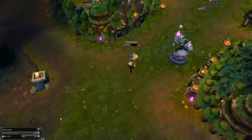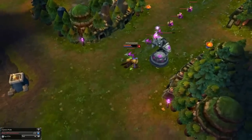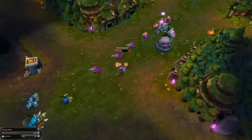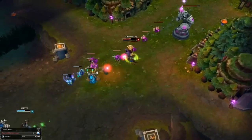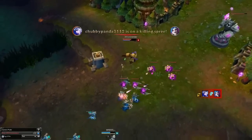On level 1 your Q hits really hard onto your enemies. I tend to start with my Q just because of the early damage you can put out while last hitting your minions with other attacks. Every time your enemies get in close, hit them with a Q and return to last hitting.